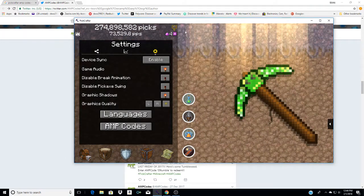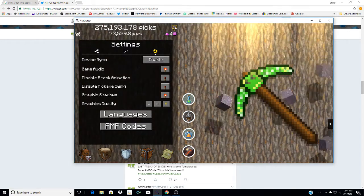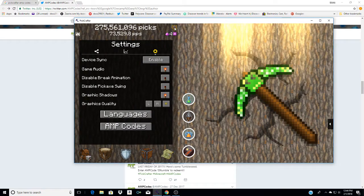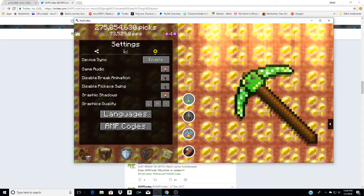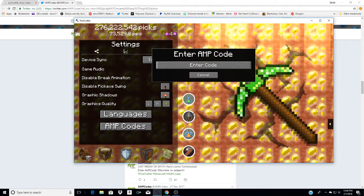All you do is — you notice what I just clicked — there's this little sign right there. It gets you into the settings. You click that, it's right on top of the purple thing. You go to 'amp codes' and you type in a code. Now you're thinking, where do you get the codes?